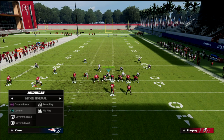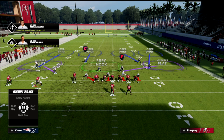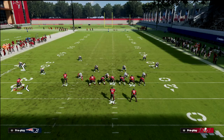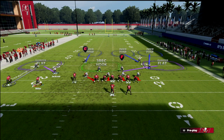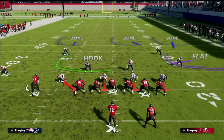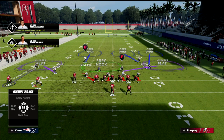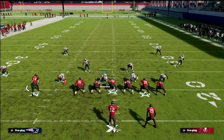In cover four palms, the outside defender is playing number one man to man wherever he goes. If he runs a smoke screen, he's playing him; if he runs a drag across the field, he's playing him. He's always in coverage on the number one receiver. That means this defender — the quarter flat — and the inside quarter are playing as if it was quarters coverage against those two players. I'll show you what I mean.